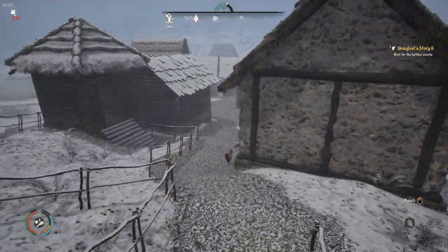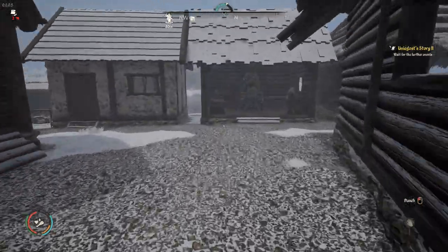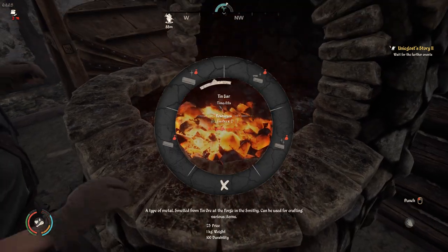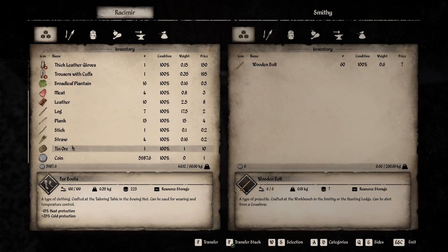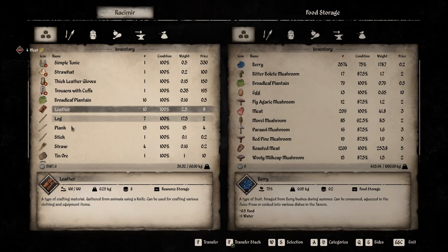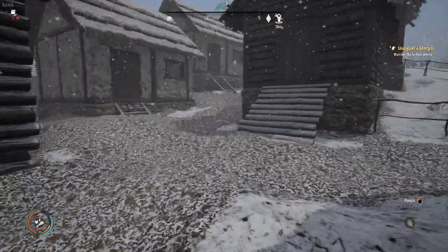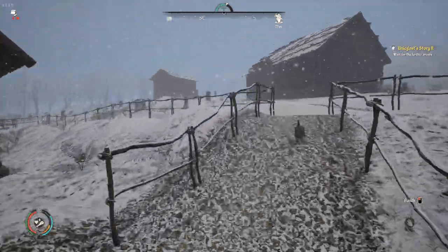Wait - to make an ingot I need two ore. Do we have any tin here? No, we do not. It's definitely time to go visit one of the mines. Let's put the stuff away - I need to put it back and then we'll go and get some tin, get that pouch built, and also get ourselves some pig feed.